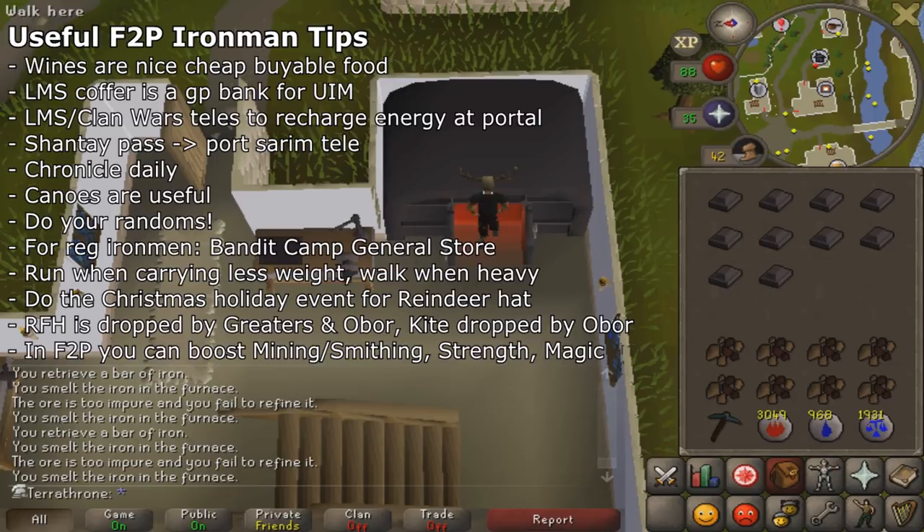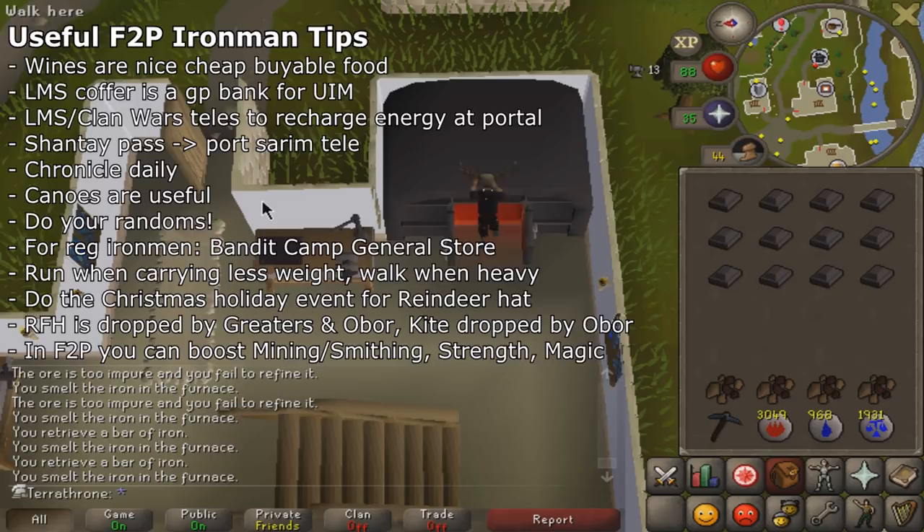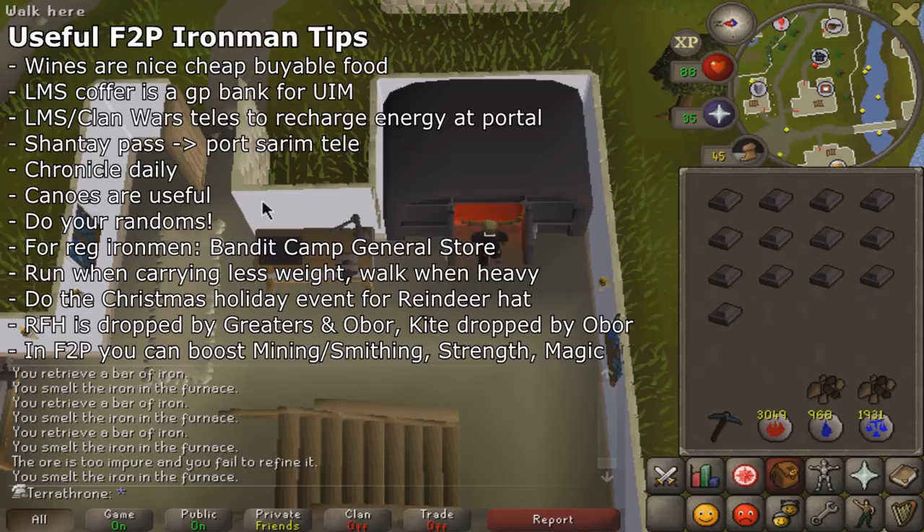Take advantage of canoes. You can use the canoe transport system in free-to-play, and it's a good way to get to deep wilderness quickly if you have the Woodcutting level to make the Waka canoe. Using the canoe from Lumbridge to Varrock Southwest Mine can also be a nice method to go back and forth between the mine and the furnace.